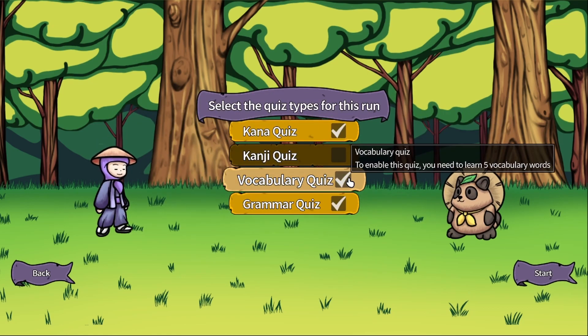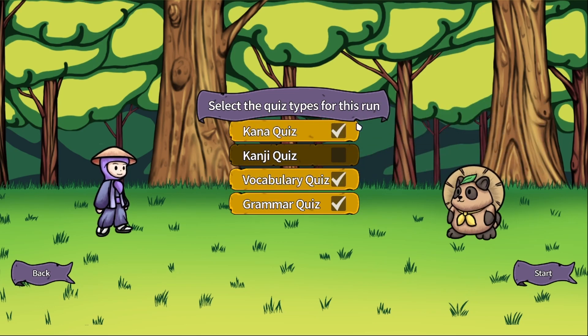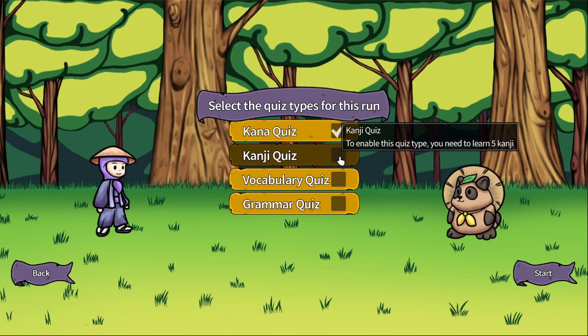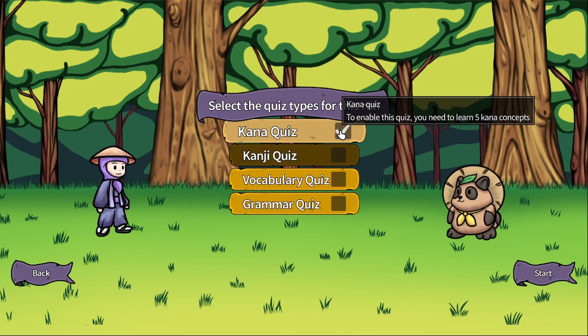So we're ready to dive in. We are going to start with some really easy stuff. We'll put the kana in because many of you might not even be able to read those kanas. And later on we will add some really easy kanjis and some vocabulary and grammar. So we just selected kana.